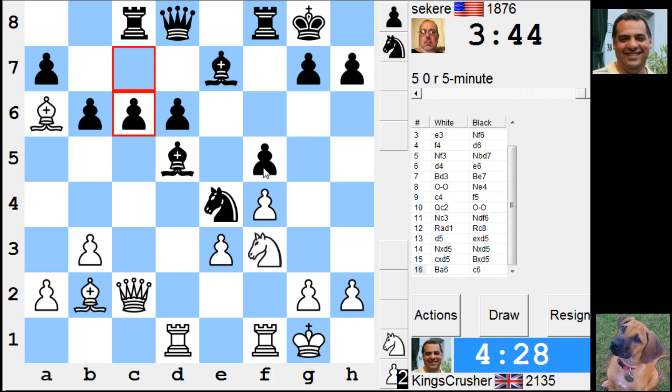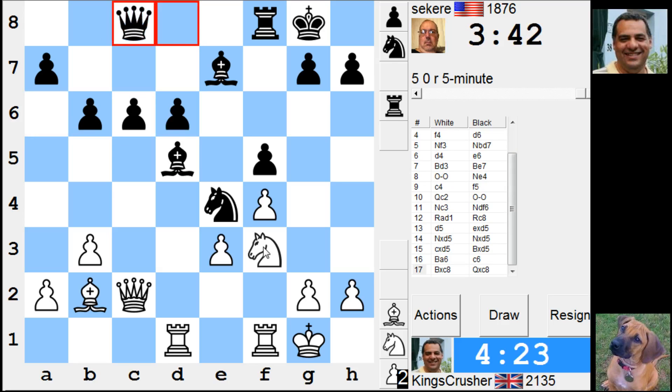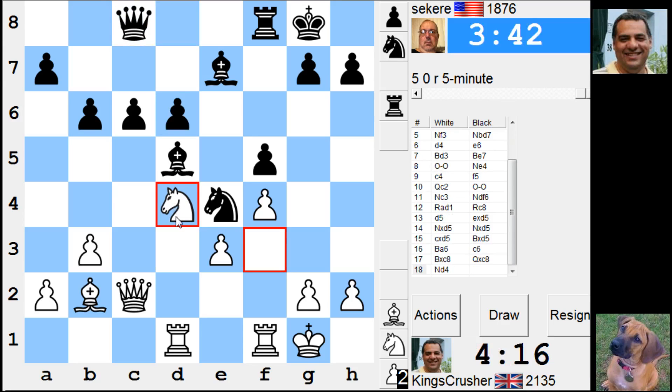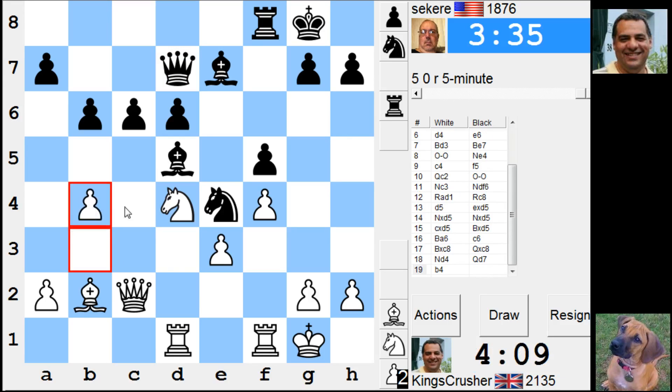Let's have the exchange. Anything stronger? It's Nd4. It looks teasing — c6 at f5. Nf5, rook f5, protect c6. So it's a nuisance. Let's do this.